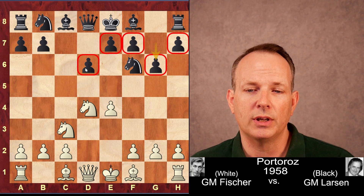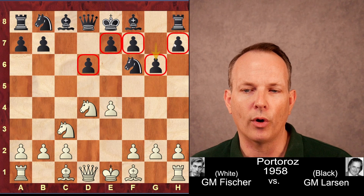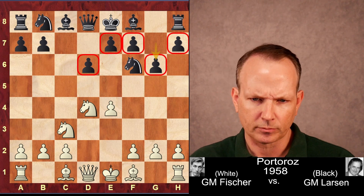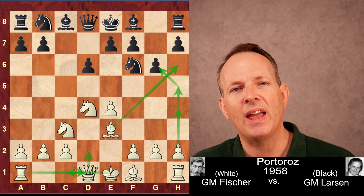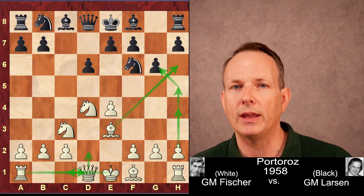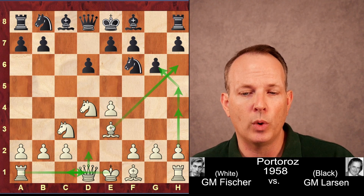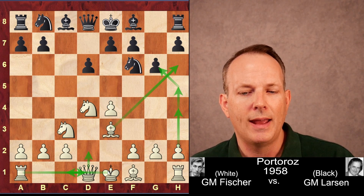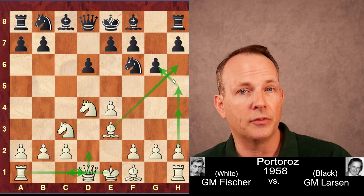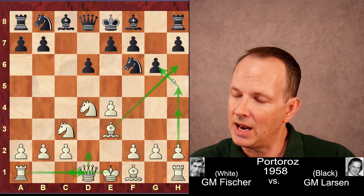Named the Dragon Sicilian, I believe, because of this pawn structure looking something like a dragon, or the constellation Draco, to be more precise. Now Bishop to E3 — this is the main strategy White used against the Dragon then, and it is the main strategy White uses now. It's called the Yugoslav attack. The idea is you play Queen to D2 and trade off the dark-squared bishops, castle long, then advance the H-pawn, open up the H-file, and deliver checkmate. It's that simple, but sometimes not so simple.